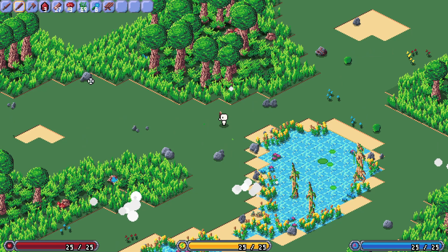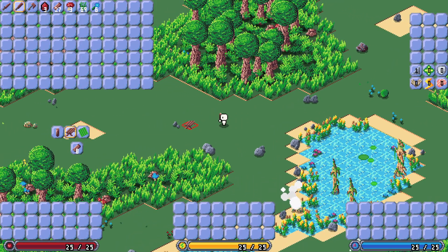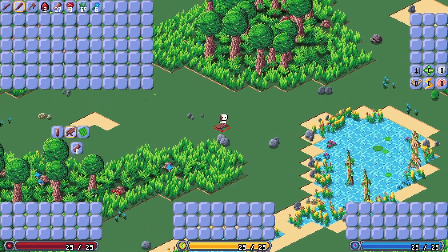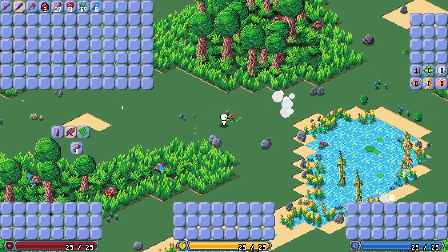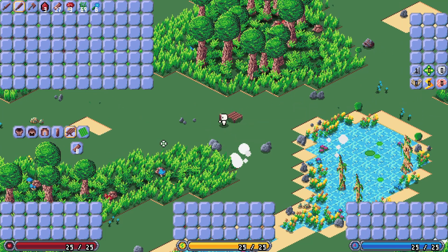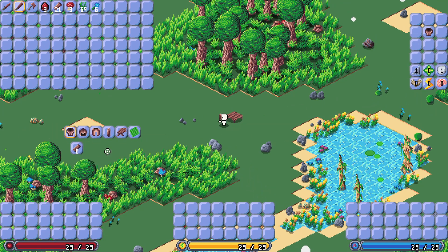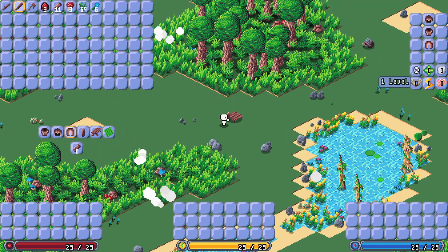Go ahead and create a workbench here, place that in the world — it has collision detection. The player has collision detection; pretty much everything in the world has collision detection. Once you place the workbench, you can start crafting stuff. We can make some armor and go ahead and put that armor on.